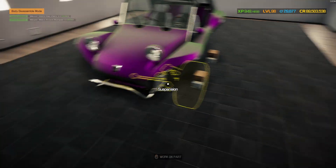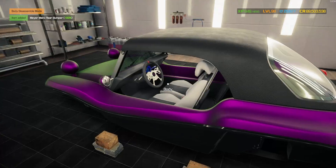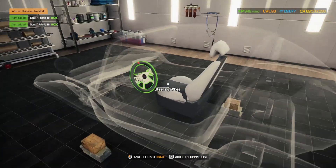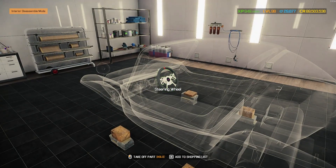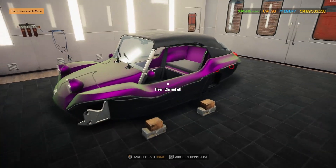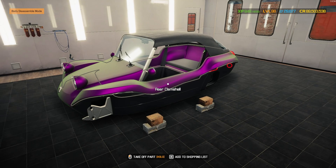Taking the front bumper off — removing the lights first — and then the rear bumper too. Also going in to change the seat color, adding a little purple to the center to match the bodywork, and doing a little more with the steering wheel — painting it and getting everything back together.